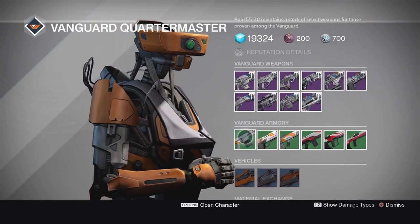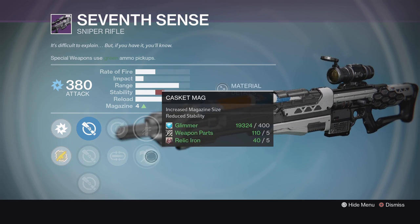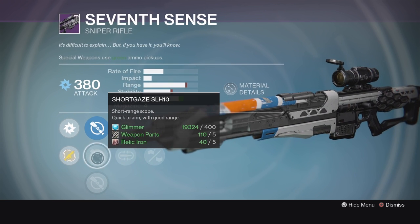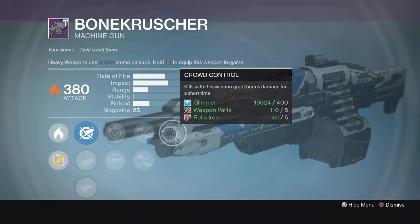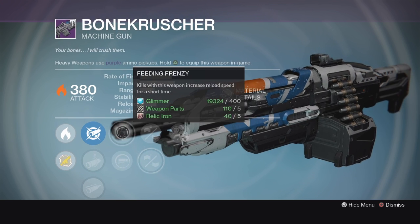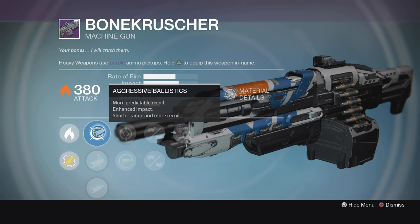Then we'll move on to the Seventh Sense Sniper Rifle. This thing's interesting as well — Hidden Hand for that high stability, Quick Draw which of course we like, Casket Bag, Grenadier, and Mulligan. We also do have the Short Gaze SLH-10 on this one. And the Bone Crusher has a very interesting roll as well. This one's got Crowd Control, Handlaid Stock for more stability or Rifle Barrel for more range. We got Feeding Frenzy, Spray and Play, and Aggressive Ballistics. This is a really interesting roll — I'm not positive if it's going to be as controllable as we want it to be, but it's definitely worth taking a look at.